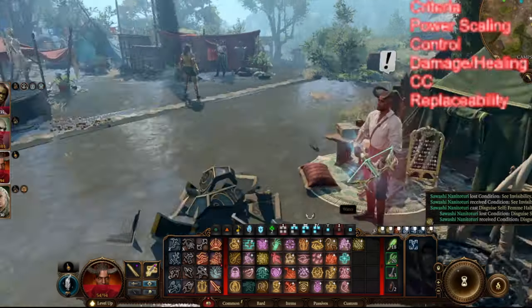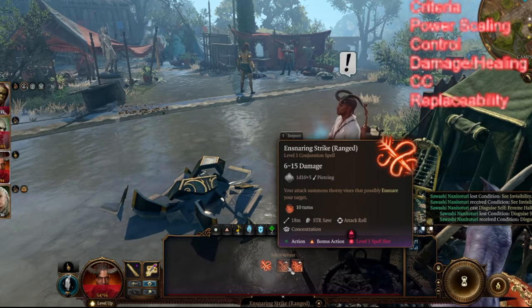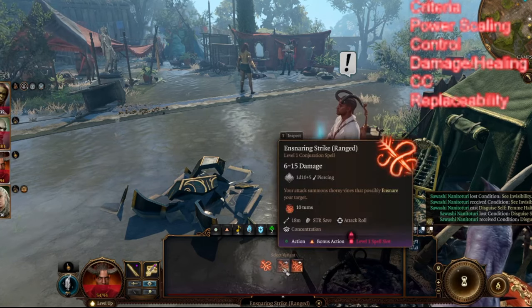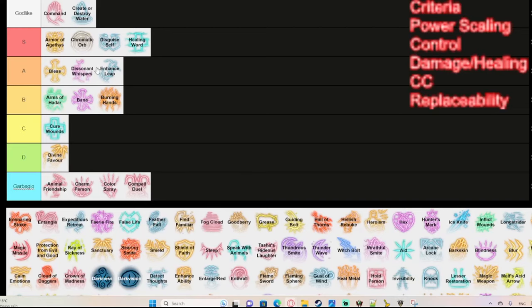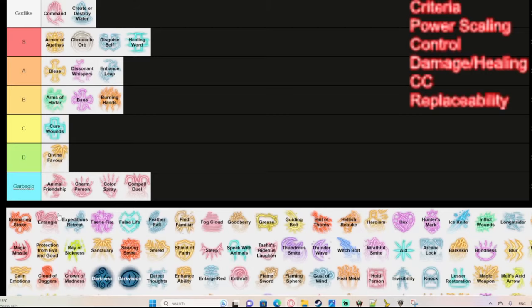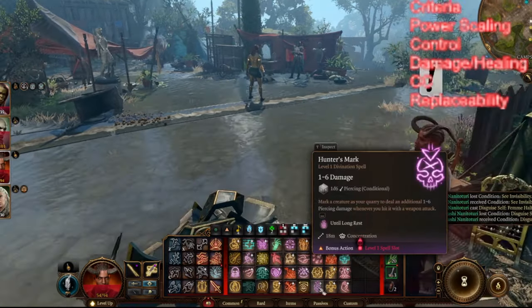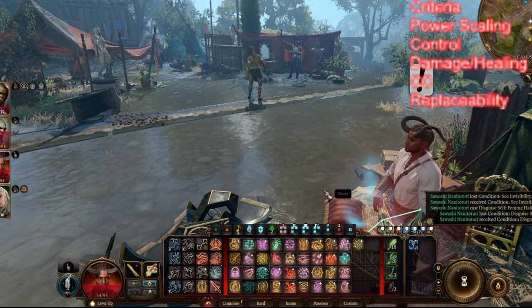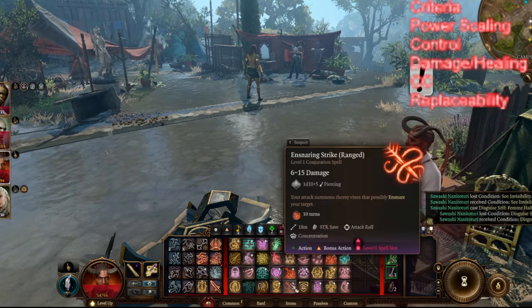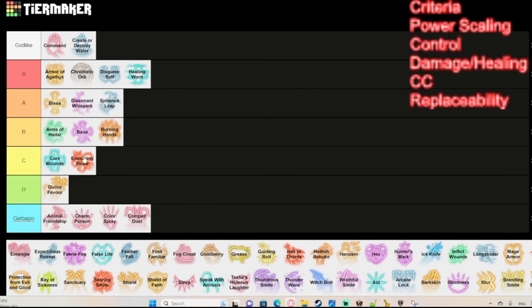Ensnaring Strike is a Ranger spell usable for both ranged and melee attacks. While it does okay damage and roots the enemy similarly to Dissonant Whispers, the problem is it's a concentration spell. Rangers have much better concentration options like Hunter's Mark, which deals additional damage on every attack, or Wild Growth. Because it's competing with those superior spells, Ensnaring Strike just isn't a good choice for your concentration slot.